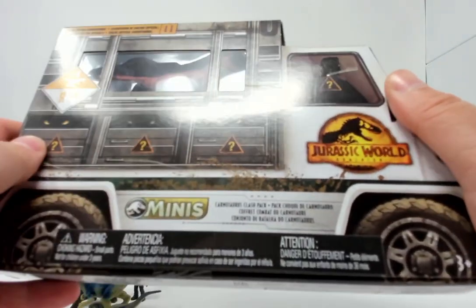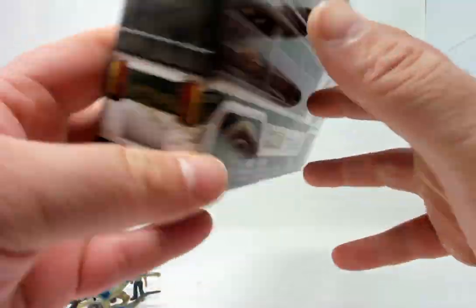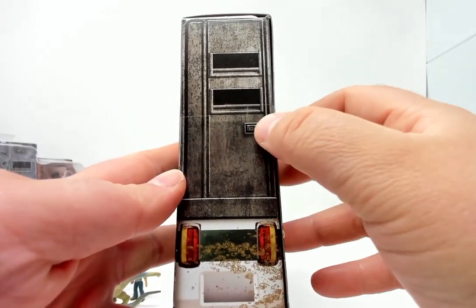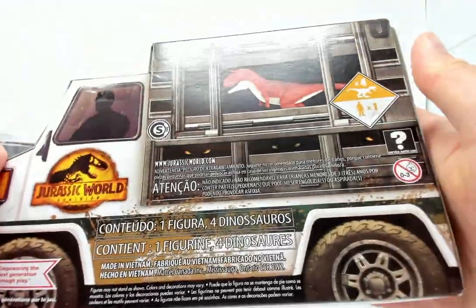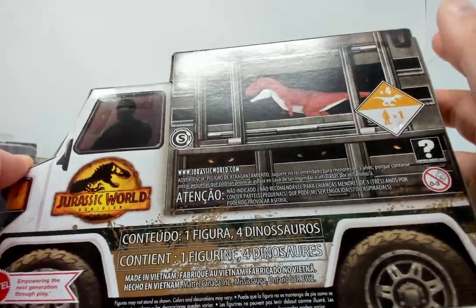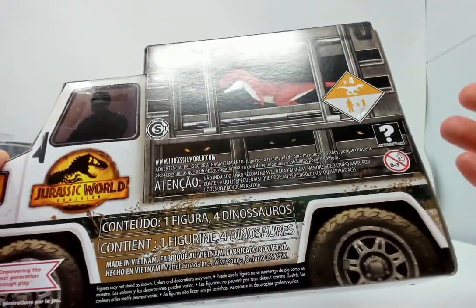Mystery driver, three mystery cargo containers, and a Carnotaurus on the front. On the back, we have the cargo containers, back of the truck, and a keypad. On the other side, we have the reverse image of the front, with a Carnotaurus and legal text.